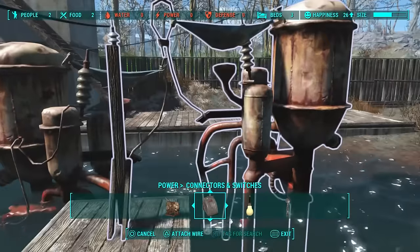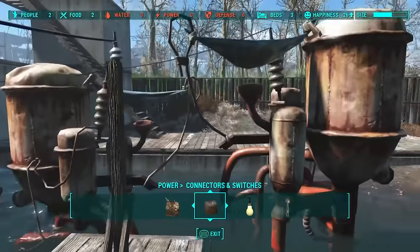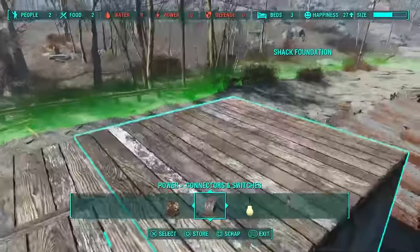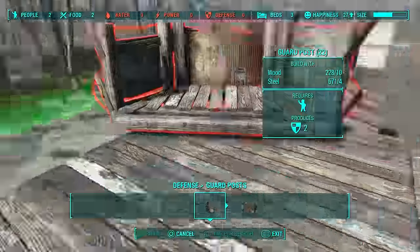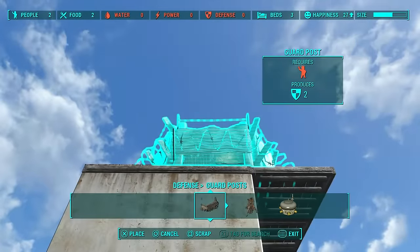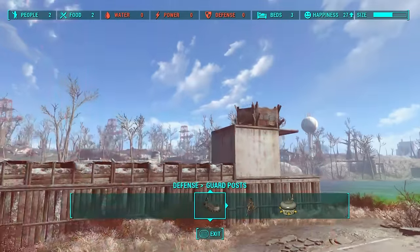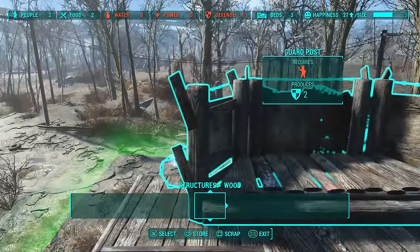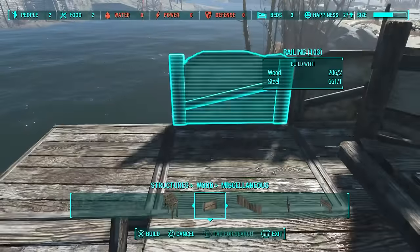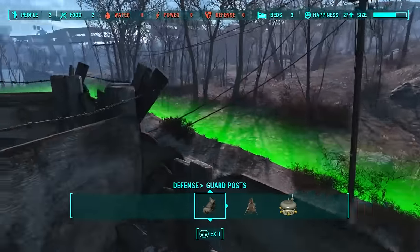Go around and make sure all water purifiers have been connected to at least one of the pylons, because we're going to connect one more pylon after which will be connected to a whole heap of generators. We're going to stick a guard post on each defense tower and run some rails around the outside just to neaten it up. That's pretty much going to be the end result — we may just stick a couple of turrets in. Put some railing around the outside and leave a little space to get up, then do the same thing on the other side mirroring it.